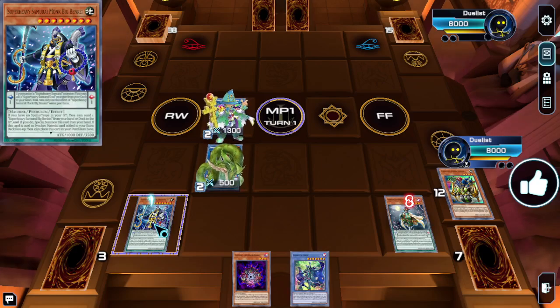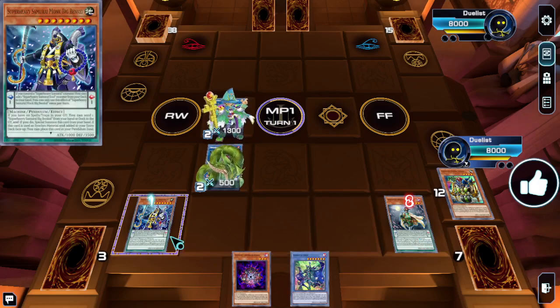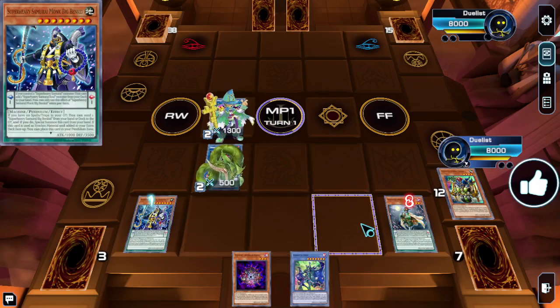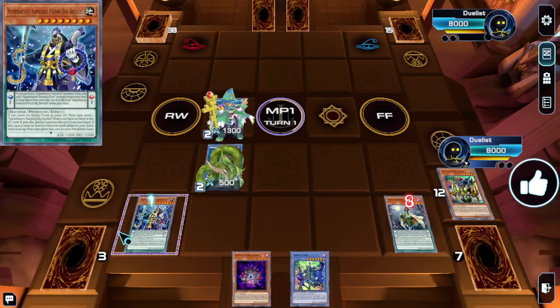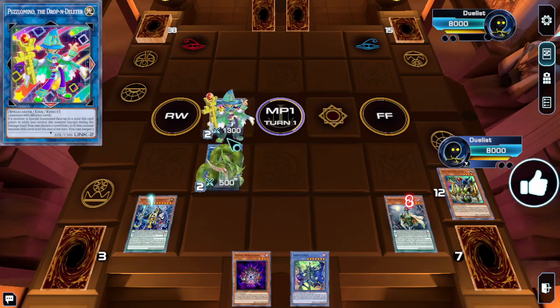Here we'll always have the materials to make Verte. Worth mentioning: the Super Heavy Samurai Monk Big Benkei and the Wakaushi here cannot be sent off of Magician Souls because it requires them to be sent to the graveyard as cost, which isn't possible with pendulum cards — they go to the extra deck face up instead.